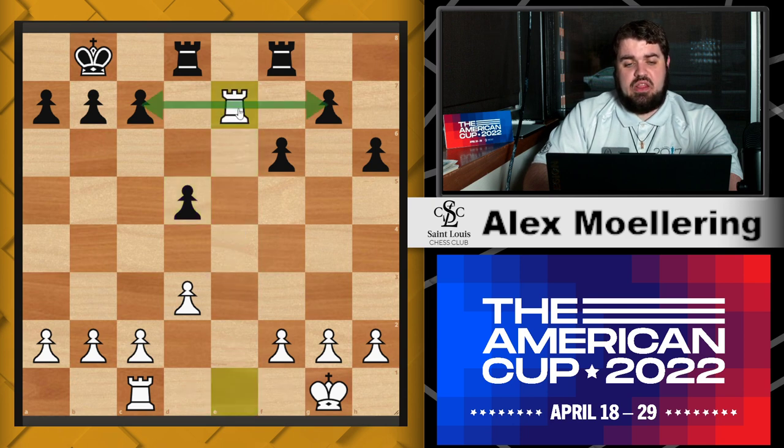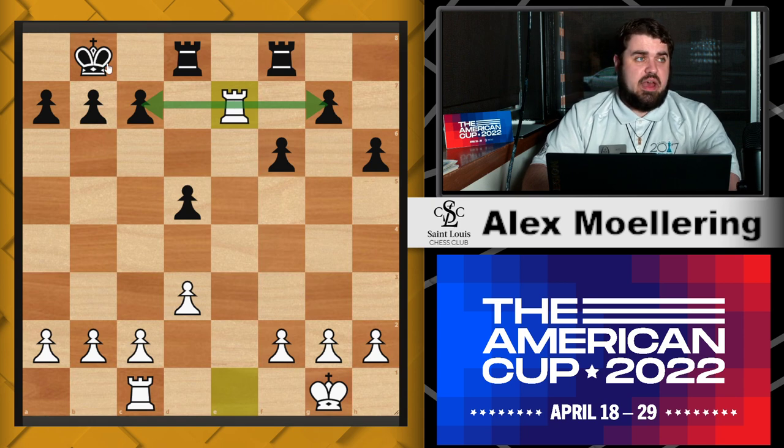So if you have Rooks, there are two really basic things to remember. One, they like open files — anytime there are no pawns in the way, it's going to benefit a Rook. Second, they love the seventh rank — or the second rank, depending on which side you are. The reason for this is because that's where the pawns start, so the Rook will be able to eat a lot of pawns and put a lot of pressure. Also, the King usually stays back there, and if you get a Rook on the seventh, it's going to inhibit the King from ever escaping.